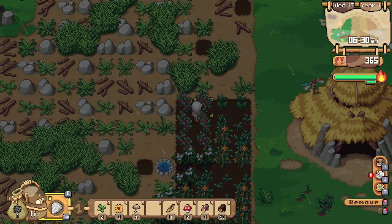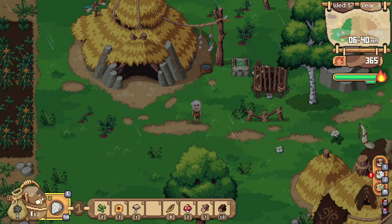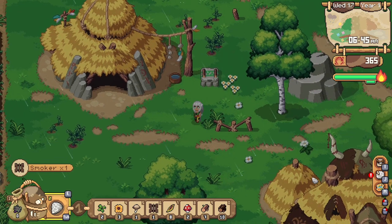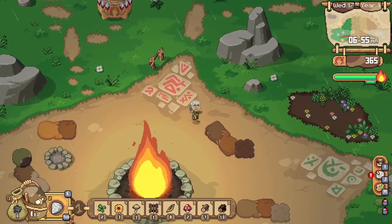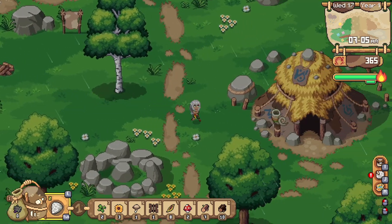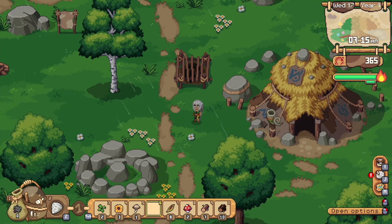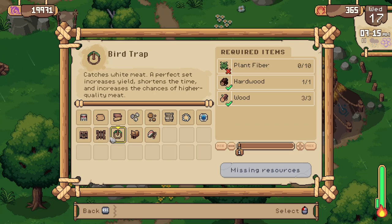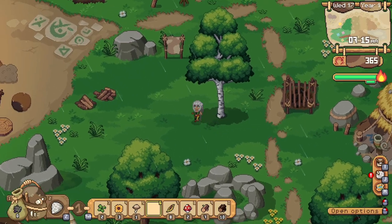Checking if anything over here needs harvesting — nope. I think I wanted to get another storage bin to put over by my house. Let's get this smoker and put it over by my house first. It's just 10 pieces of stone — okay, got it.